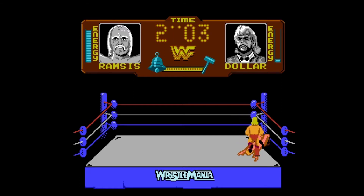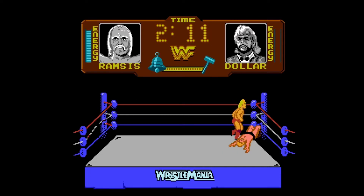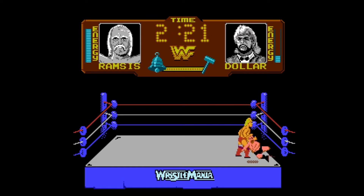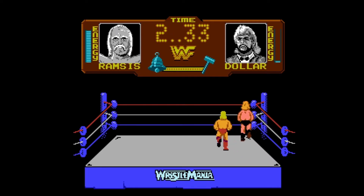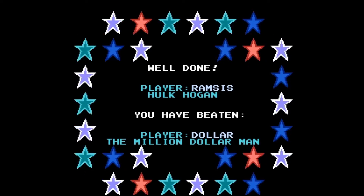To pin, it's different for every wrestler — for Hulk Hogan you push B and up or down when you're over the wrestler, and they have to have zero energy. You cannot try to pin them if they have any energy, and they keep restoring energy, which makes this game a real slog at times. You also have to be positioned just right and push a certain button combination. Some have A and up, some have B and up for their pin. There we go — we beat the Million Dollar Man.